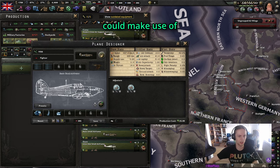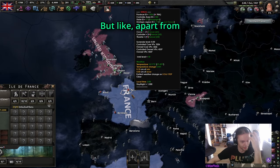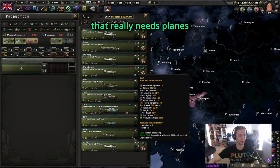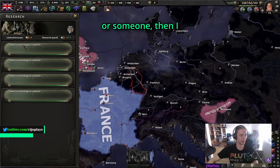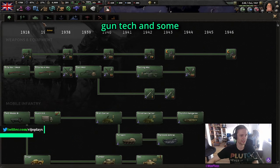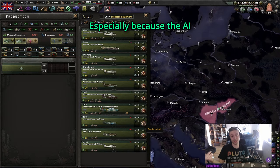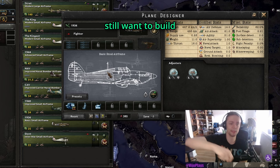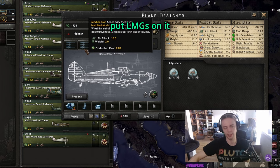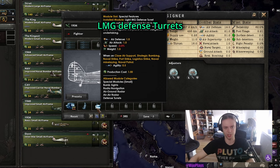The only nation that could make use of a plane like this is France — they're getting attacked by Germany. Apart from France, there's no nation that really needs planes in 1936. If I play Germany or someone, I just get some more gun tech and arty tech and crush the AI that way, especially because the AI is not prepared at all in 1936. But in case you still want to build a 1936 plane, just put LMGs on it, and then armor plates if you have them, or LMG defense turrets.